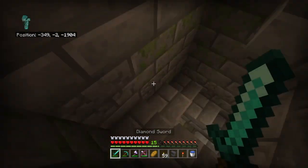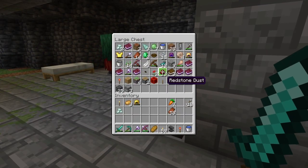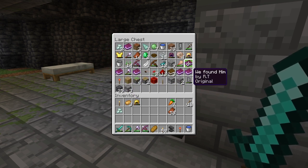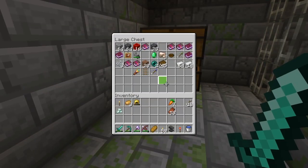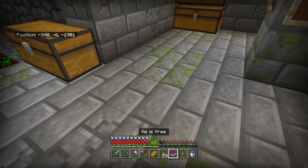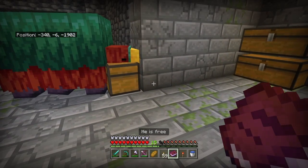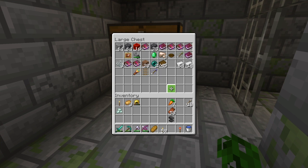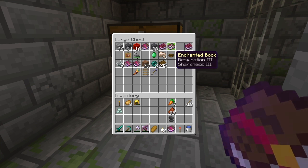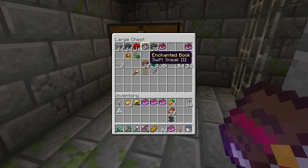Since we have upgraded gear, what I want to try and do today is go visit the deeper stronghold, or find the Warden and kill it. Because I can't remember what book it is, but after he made it, it said whoever's reading this — the Warden is free, please kill it. Yeah he's free. He's out of the stronghold. It's called a stronghold because it's like a prison. Doing well with Swift Sneak 3.